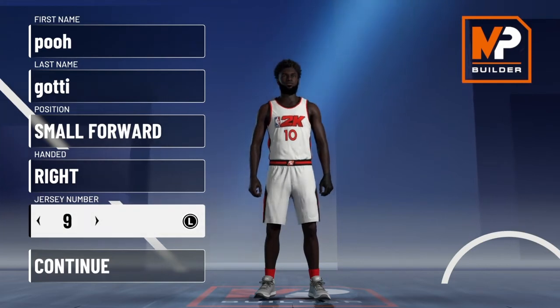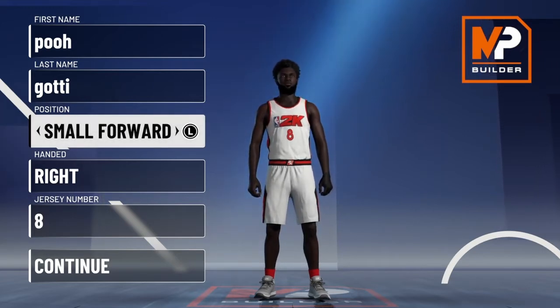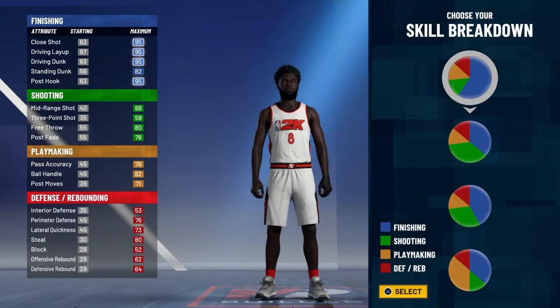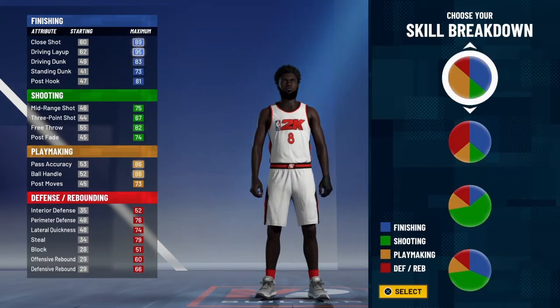I would rather put it small forward right-handed, but I'm going to put shooting guard for this one. Small forward is gonna be in the next one. This is the best build that you ever made — pick shooting guard.